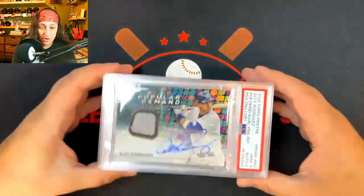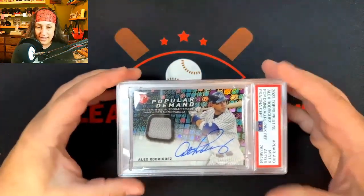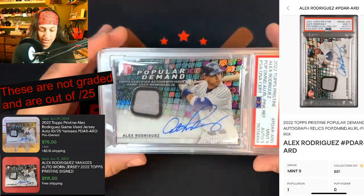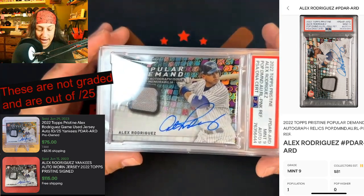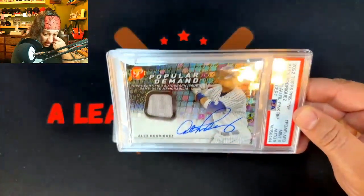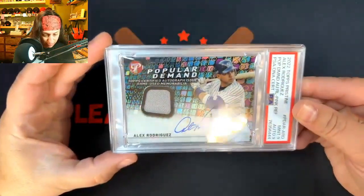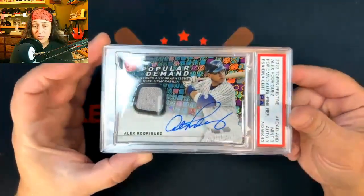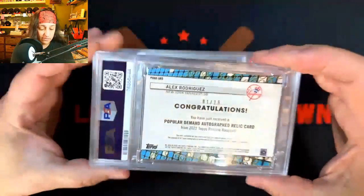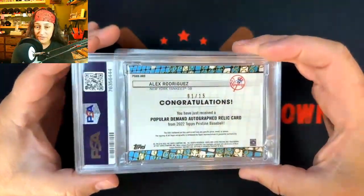We're gonna start off with a nice Alex Rodriguez — Mint 9 on the Auto and on the card. This is out of 2022 Topps Pristine. 2023 just came out. These are beautiful looking cards — super nice. One out of 15 on that one.